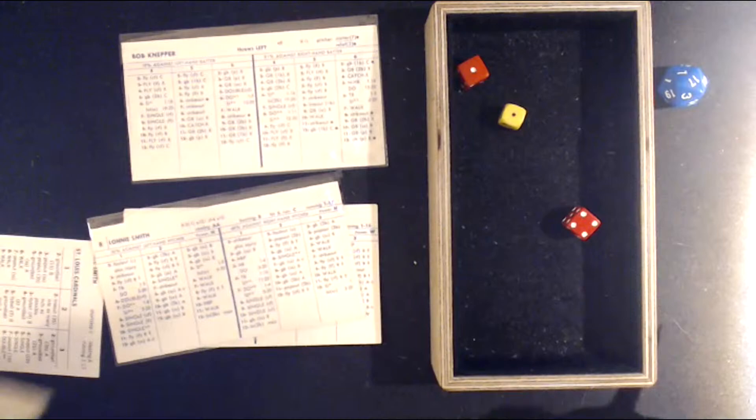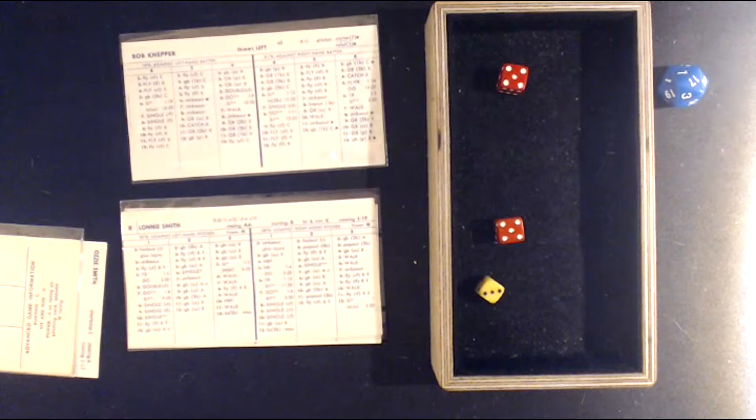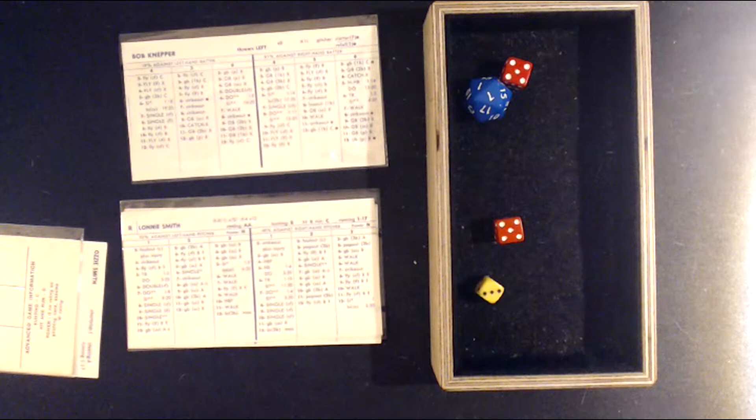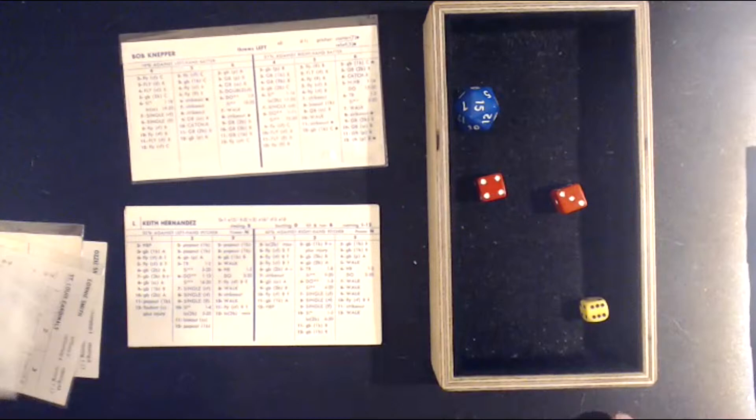Lonnie Smith — that's a 3-10, hit by pitch. He gets plunked. And there goes Smith — down by 5, he steals second. He's in scoring position. Tommy Herr — a 6 versus a righty, 6-7, ball four. A two-out rally going here for the Cardinals who are down 5-0.